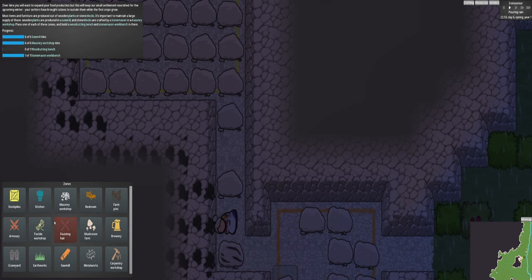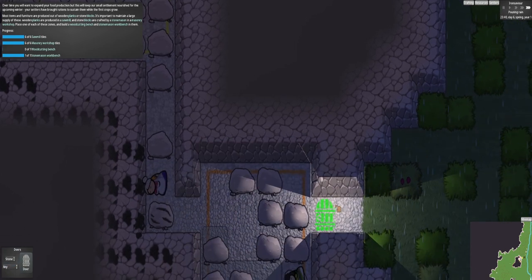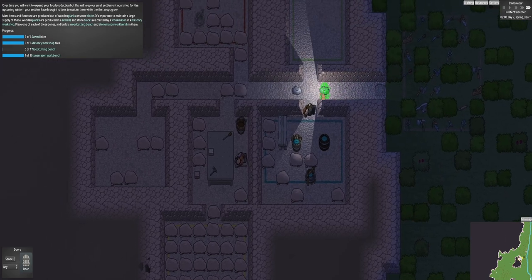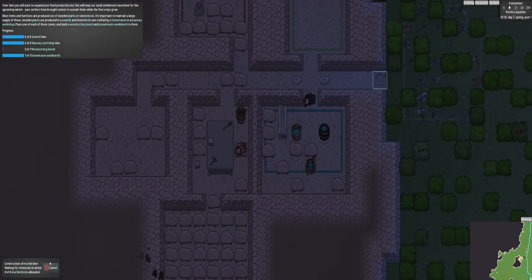Now you might be saying to yourself: yes, but Shirley Rocks, can you do things like doors? Well yes, you can. Of course. So we can do building and then we can do doors. You can choose what material you want - stone, metal, or wood. I could put a door there. So we could have a door there, door there. Materials for that - we need marble blocks.